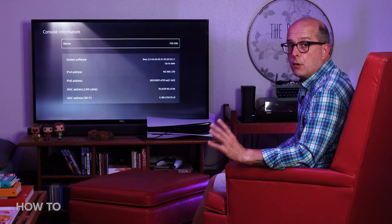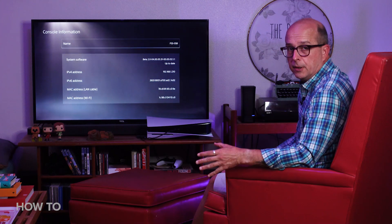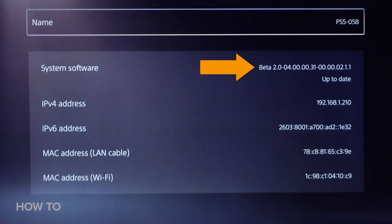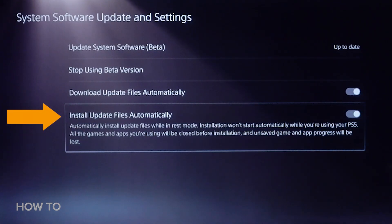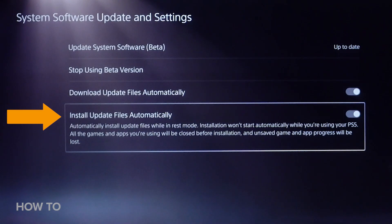So far so good — I haven't broken anything yet. I should note that right now I'm using the beta software, but once Sony actually releases the update to the public, the process will be the same as always and you won't need that voucher code. And if you have auto updates turned on, you'll probably end up getting the new version without even thinking about it.